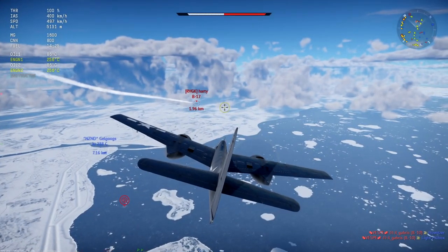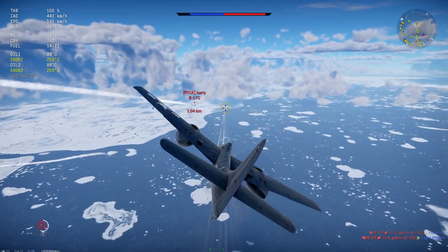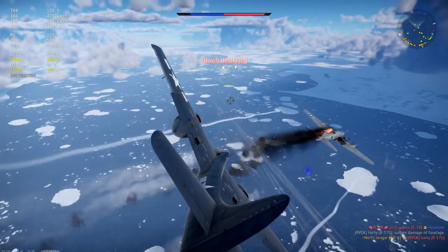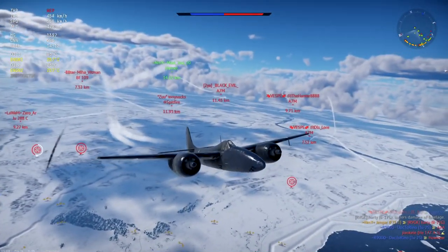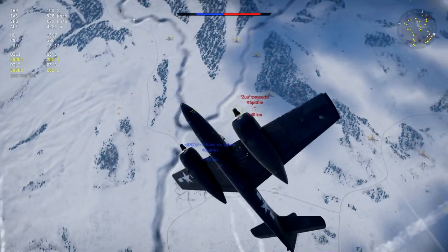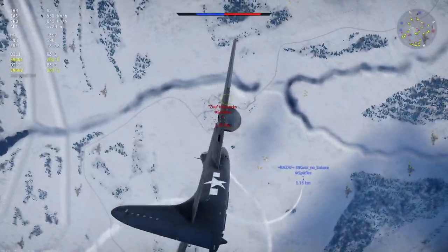Hey guys, Jenga here. Welcome to today's realistic review in which we are taking a look at the F7F-1 sitting at 6.3 battle rating — the Tiger Cat. What a huge, fantastic, sleek looking plane with two massive engines and a very sleek frame. She gets an air start, has a few bomb loads so can be an attacker, but is mainly a heavy fighter that can do a lot of damage from altitude.